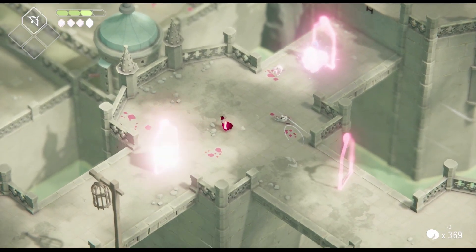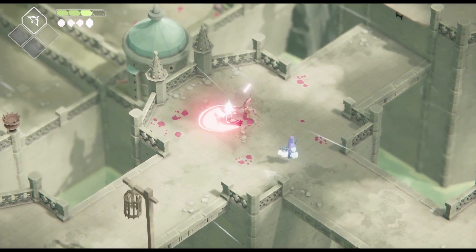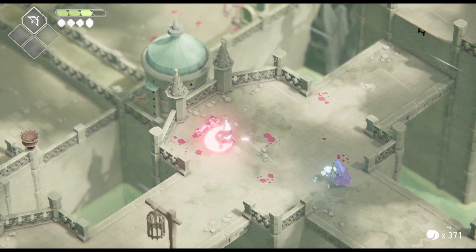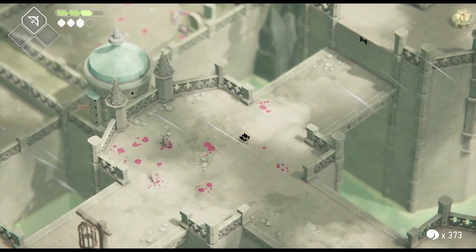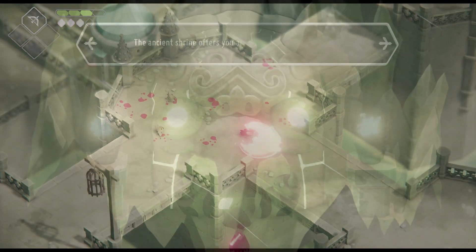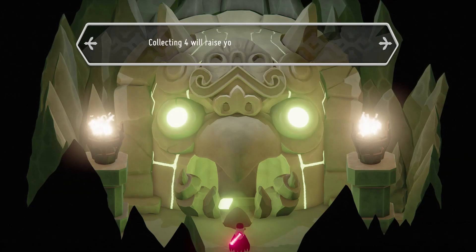Various enemies come in all shapes and sizes, some are one-hit kills, some are two, three and so on — you catch the drift. You have to be very tactile in your approach, you can't just go gung-ho or you will be punished. Secrets and hidden areas are there to be found that reap crystal rewards like you see here, so make sure and be thorough in your exploration.